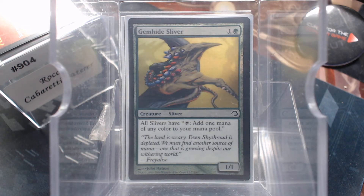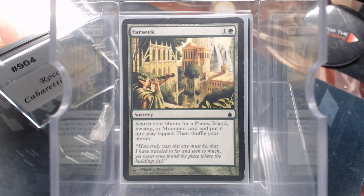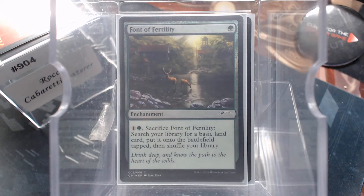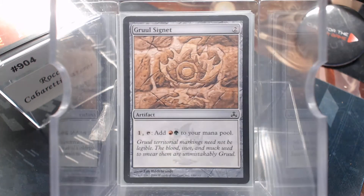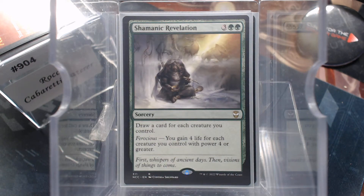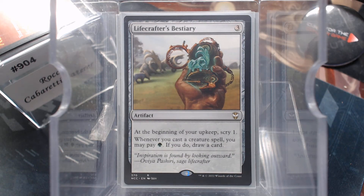There's also Gem Hide. We'll finish out the color fixing here — Far Seek, Search for Tomorrow, Rapid Growth, Font of Fertility, the Selesnya and Gruul Signets, the Boros Signet. A little bit of card draw, not a whole lot. Shamanic Revelation is just a big shot card draw, and then a slower Lifecrafter's Bestiary to get it every time you cast a creature.